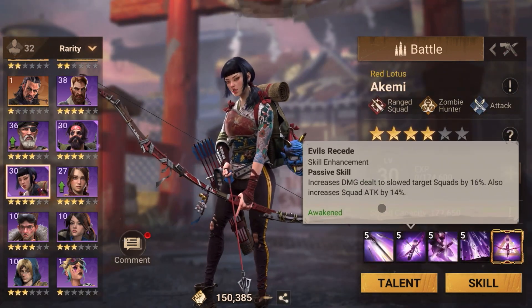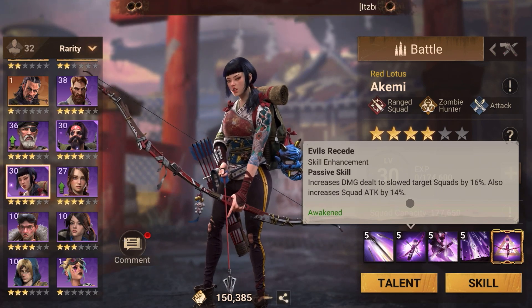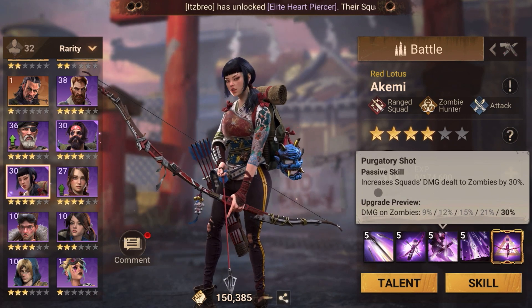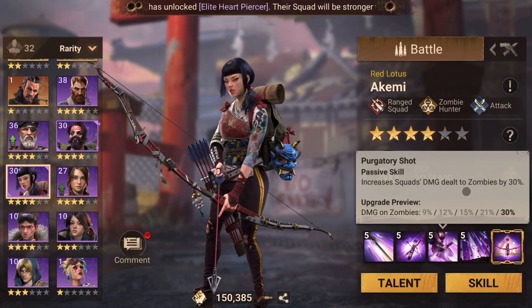Skill three increases the squad's damage dealt to zombies by 30%. This is purely a zombie skill.